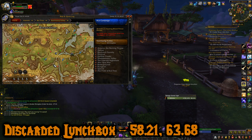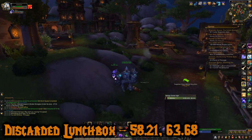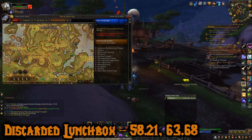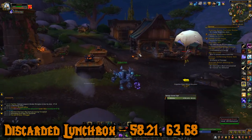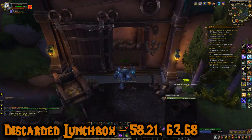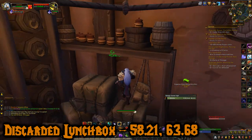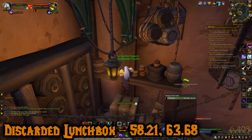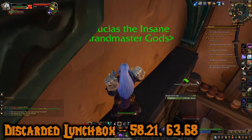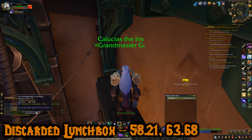Chest number four — we're back above Brenendam in the questing area where you put out fires. We're going to the Discarded Lunch Box at 58.21, 63.68. It's in this shed, on a bookshelf. We're going to parkour our way up there — get on that barrel, jump up. This is the Discarded Lunch Box, which had an Unforgettable Luncheon inside it. Delightfully devilish.